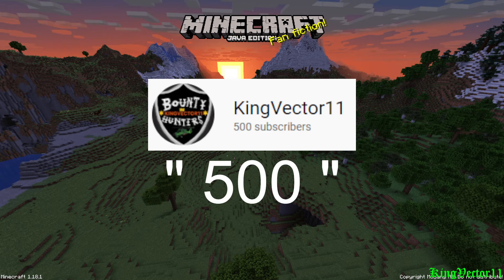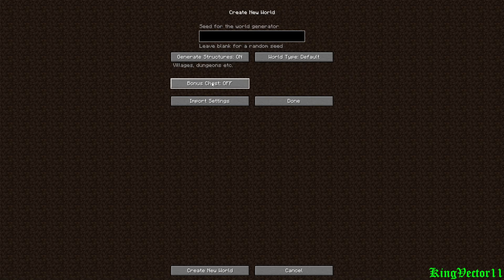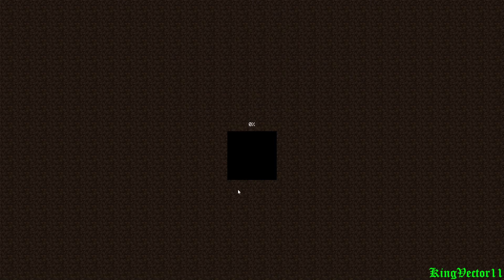Yes, I know, cancer game, but... Anyways, let's get into it. So of course, the world — I will call it 'new world 500.' Allow cheats just in case. More world options. Have your bonus chest. Have the world set to default. And you just type in 500. Press done. Create new world. And you wait.